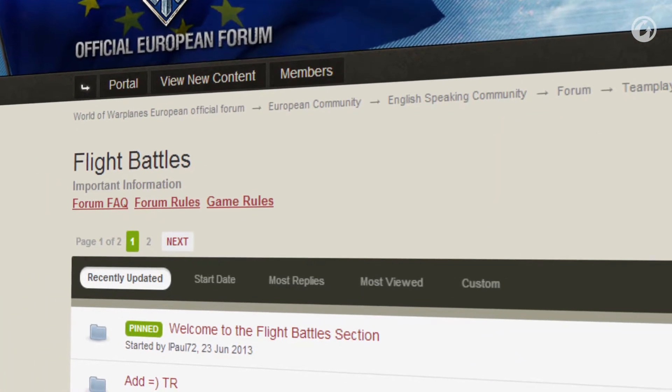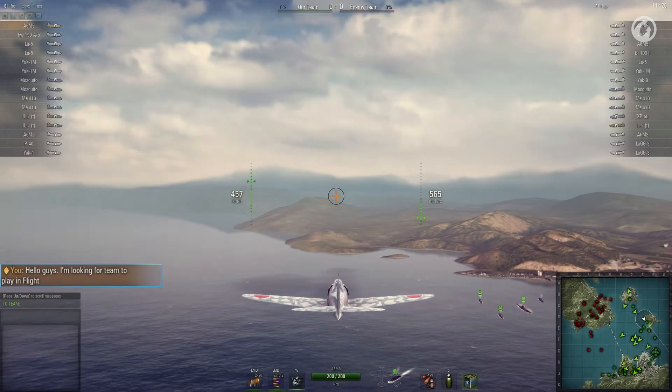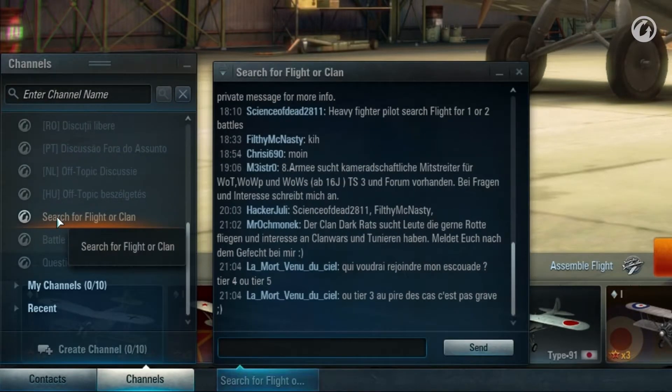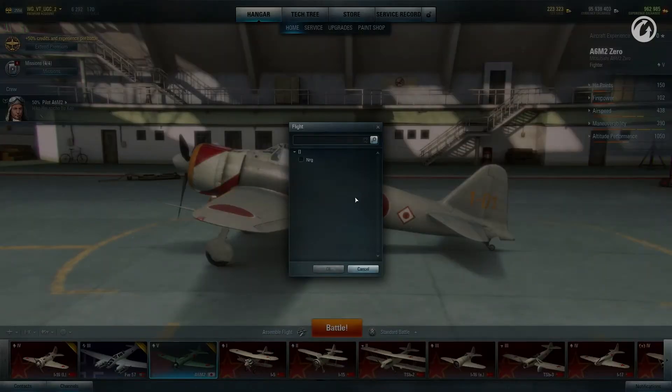There are several ways to find players for a flight in World of Warplanes: via the forum, in-game channels, and directly in battle. The most convenient is the game channel called Search for Flight or Clan. To create a flight, click the Assemble Flight button, then invite one of your friends or search for a pilot you want in your flight.